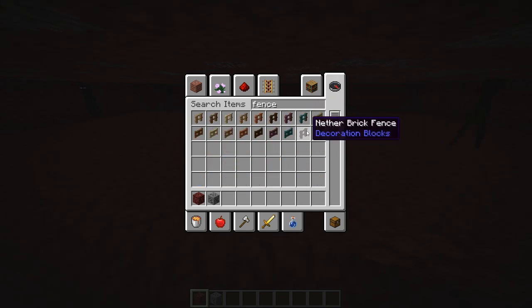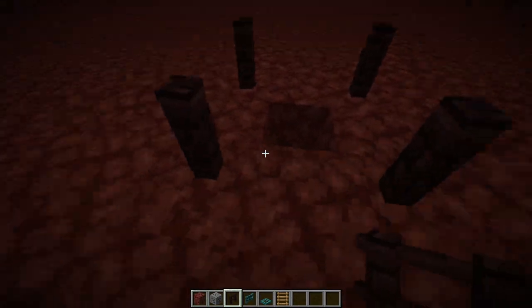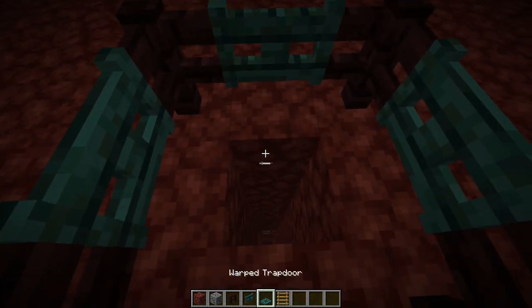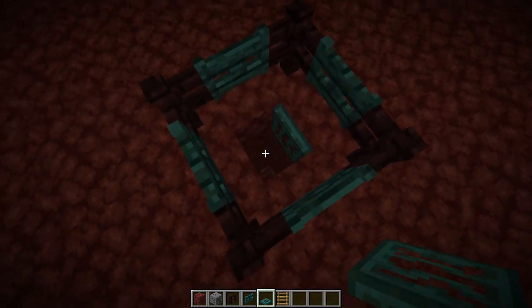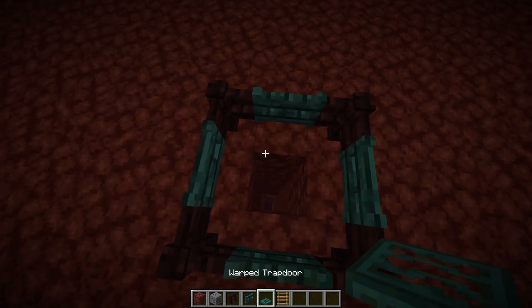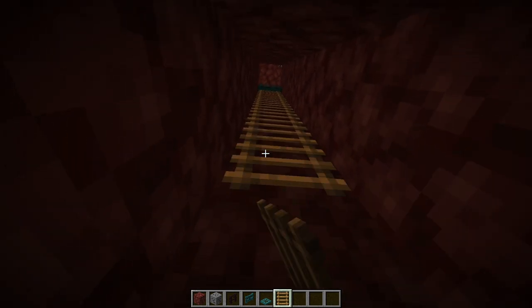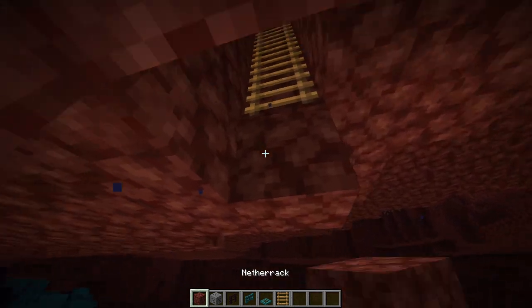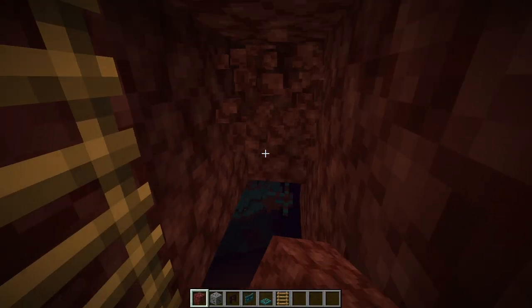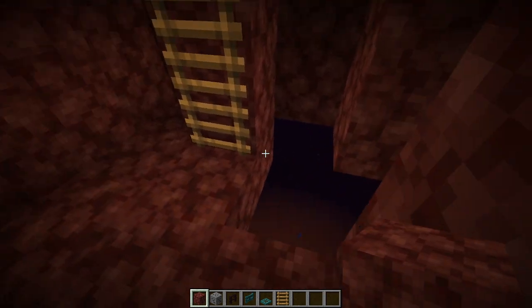What you're going to need now is a fence, a fence gate, a trapdoor, and some ladders. Fence this one block in, put the trapdoor there, then go back and go 16 blocks down including the starting block. That 16th block down is going to be the block we stand on. Make a five by five area there for us to stand on.